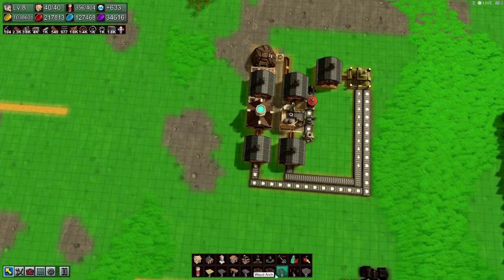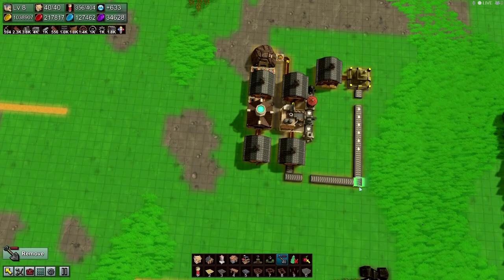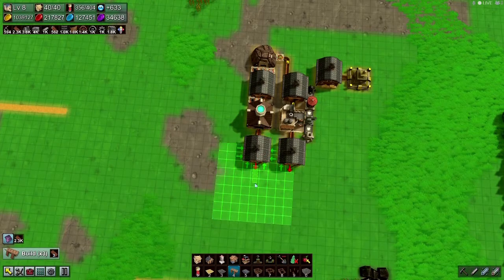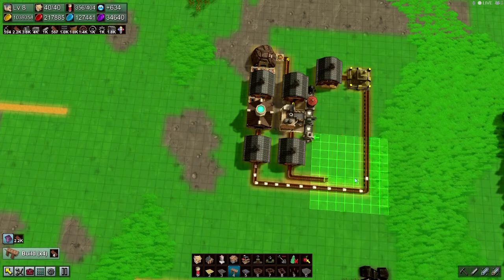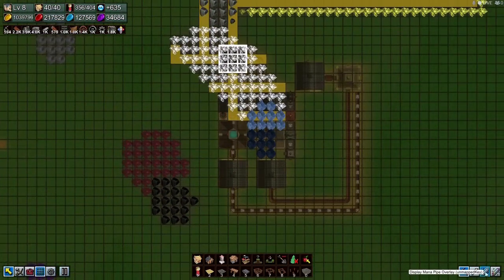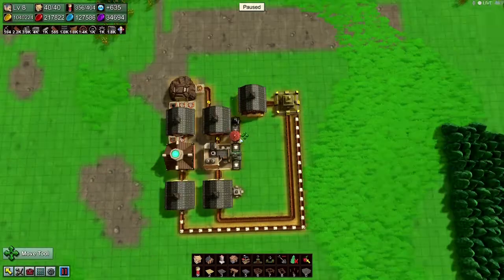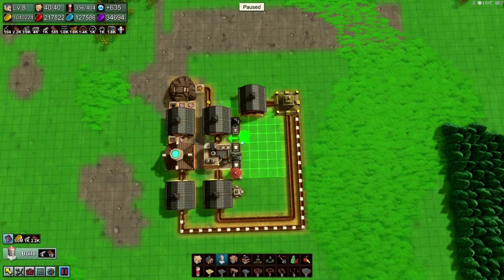Speaking of sliding — there we go, we'll just have them slide on out. Need mana power. Okay, I thought I had power to it. Are we jammed up? Yes we are — because those are full, which means I need a silo for empty ones.